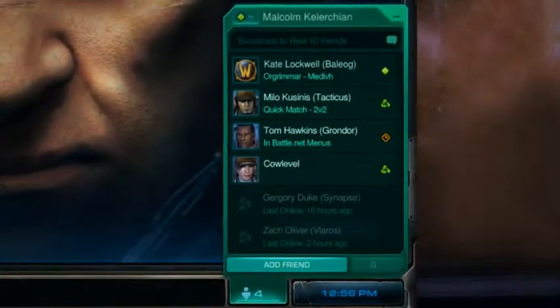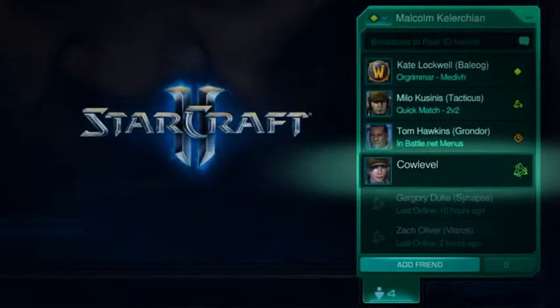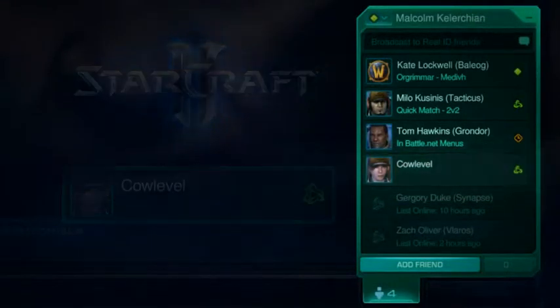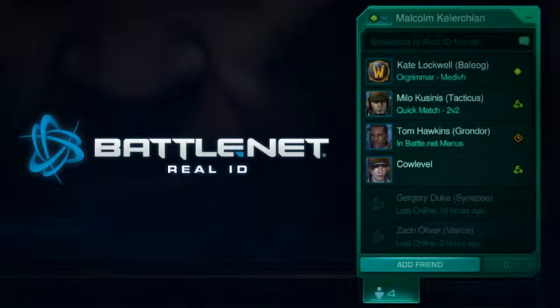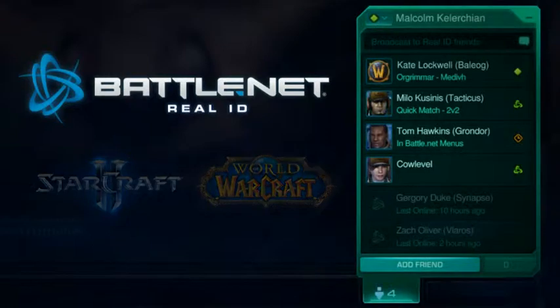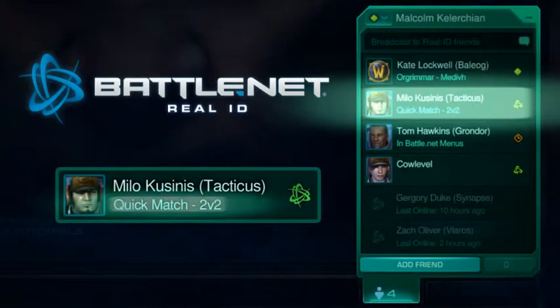Your friends list supports two different types of friends. StarCraft 2 friends see each other's character names and may chat when both players are logged into the game. You also have the option of adding Real ID friends, with whom you are able to interact across all newer Battle.net games such as StarCraft 2 and World of Warcraft. To strengthen connections with your Real ID friends, Battle.net displays their real names and current activities.